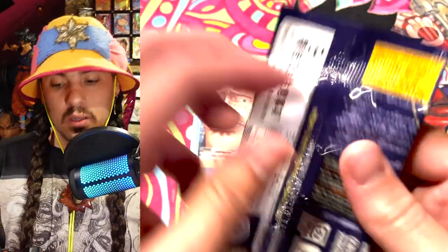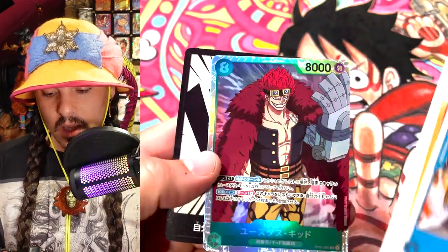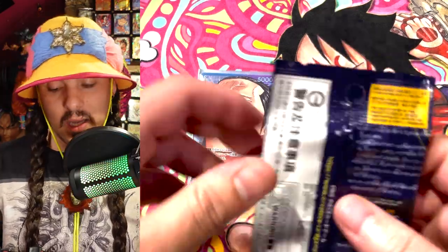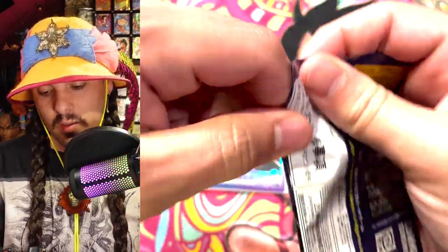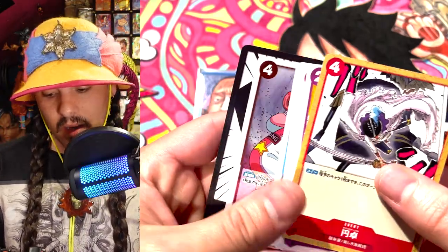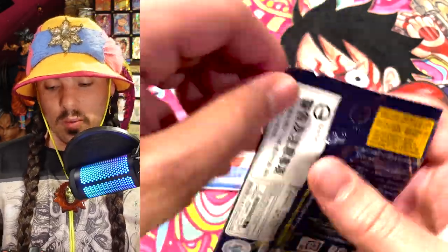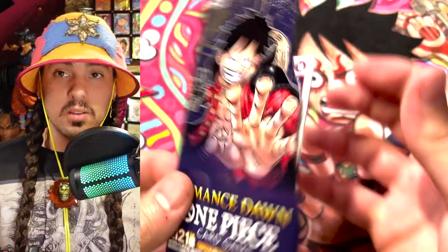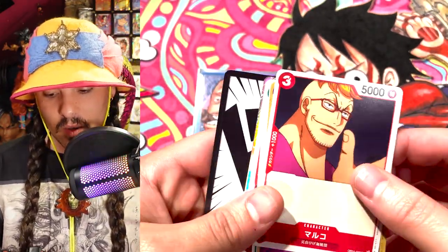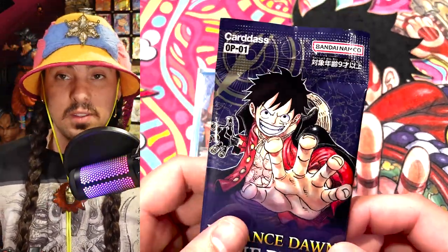Nami Swan! Thank you so much — I would like to shripp you out of this pack, please and thank you. Kid! Kiddo — those are actually really good SRs to pull. Kid and Luffy are both great SRs. There's going to be one more SR and an alt-art. Hopefully Nami right in this pack. Uta! There's a 33.3% chance that when we shripp this pack an alt-art comes out, and also a 33.3% chance that an SR comes out. Looks like an SR to me. Boa Hancock Swan. That means this is 50-50.